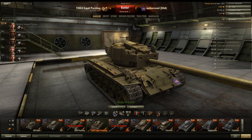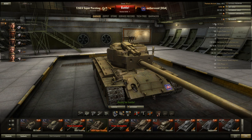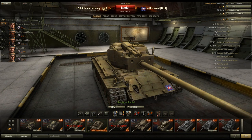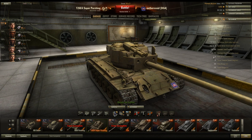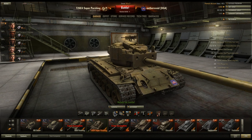Let's go over some stats. 1,450 hit points - pretty average. The big issue: a 500 horsepower engine pushing 51 tons of steel, giving you less than a 10-to-1 power-to-weight ratio, which is why this thing is so slow. 38 kilometers per hour top speed, maybe downhill, because you're not getting that on flat terrain. 32 traverse and 24 turret traverse combined for a heavy-like traverse of about 56 - average, not great, not like a high-tier Russian tank. Even the KV-4 I think has better traverse than this.